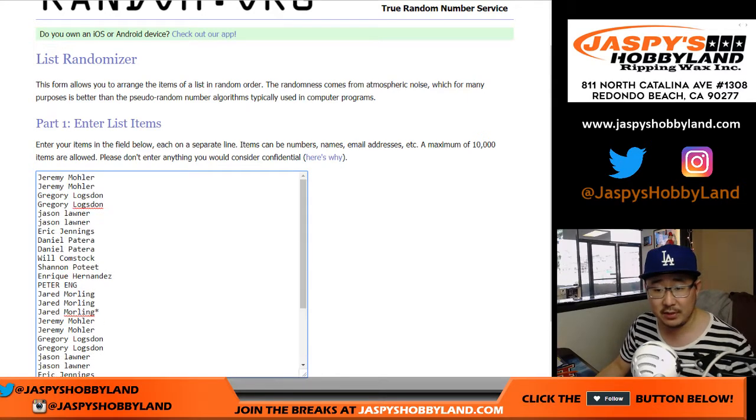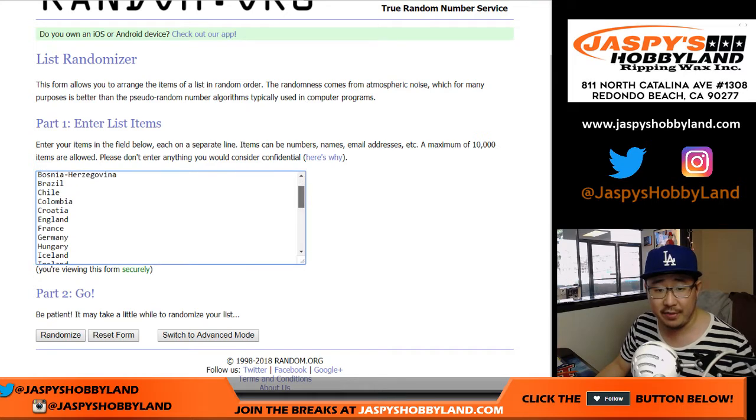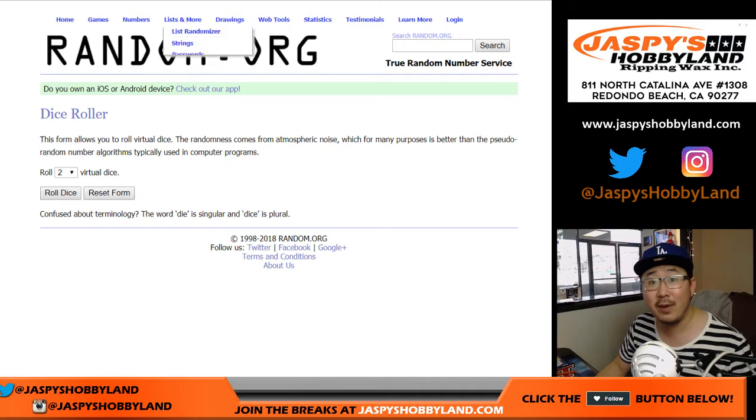One spot gets you two teams in a 4-box break. There's all the countries right there — I'm sure you saw it in the item description. And let's randomize each list.